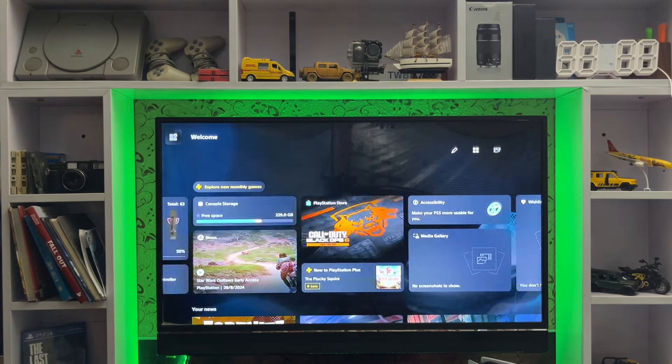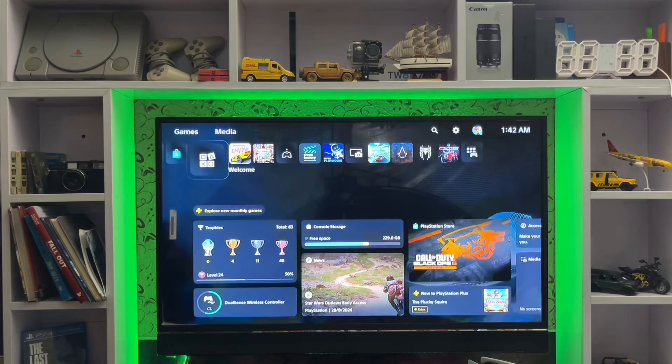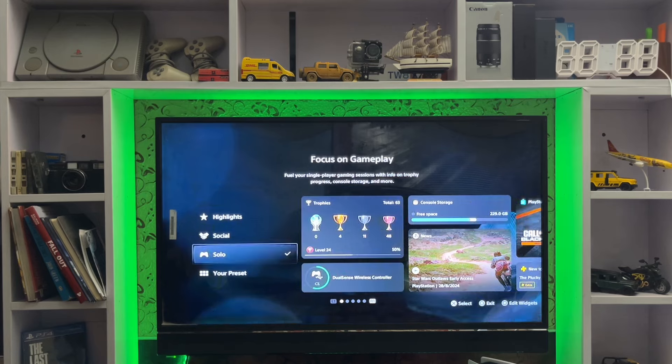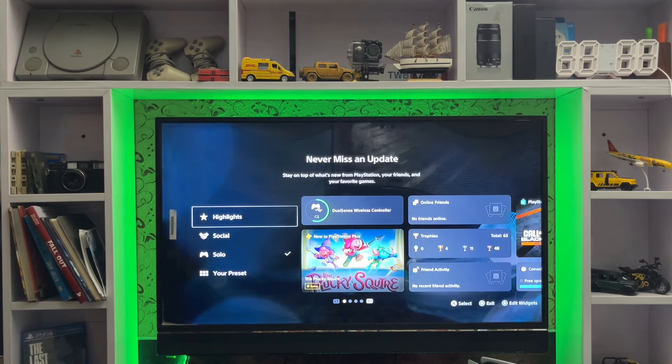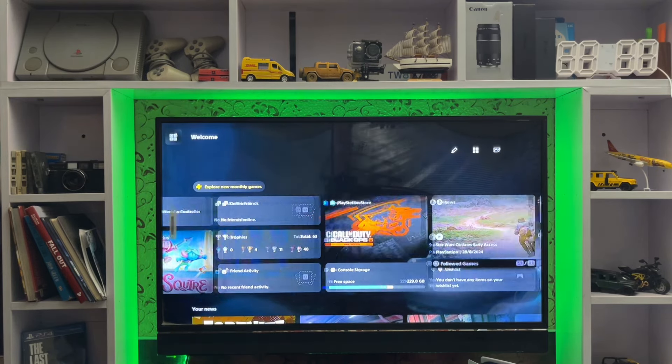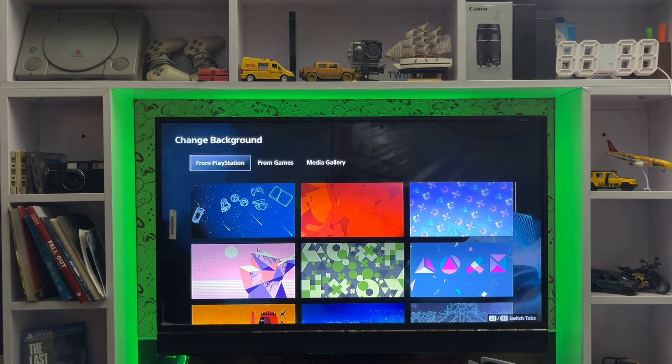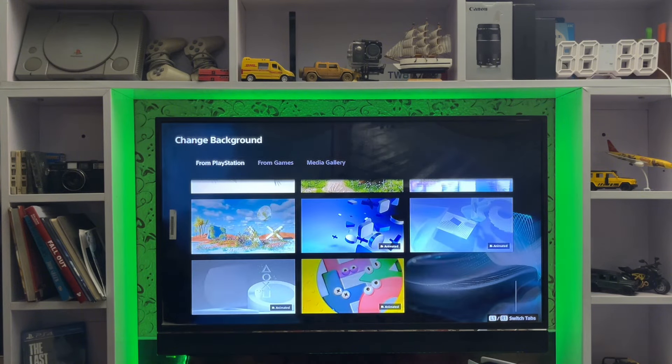Here are all the widgets you get on your screen in your welcome hub. Everything you get on your welcome hub — stay connected and don't miss an update. You can set the widgets, and here are the background settings where you can change the background on your welcome hub.